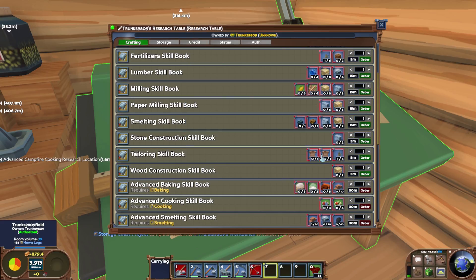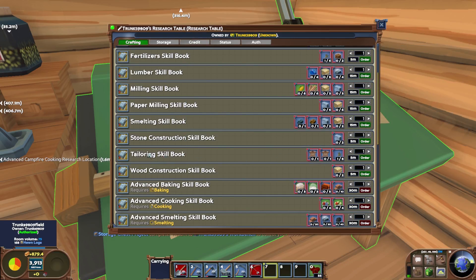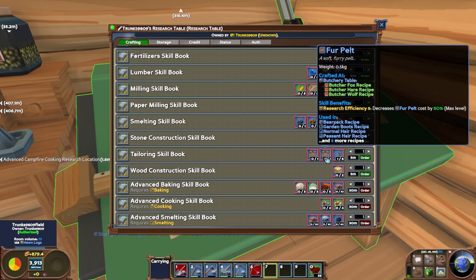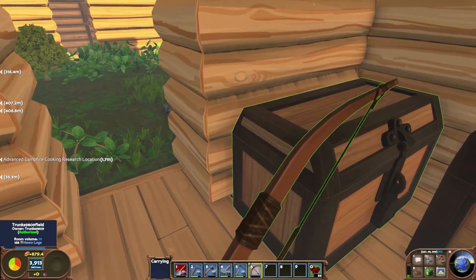Through our butcher's table, which we're going to make in a second, we'll be able to make a tailoring skill book, because we'll get those materials from that. But I really want to get started on this milled quartered stone.